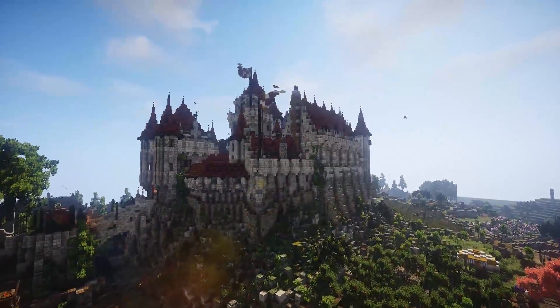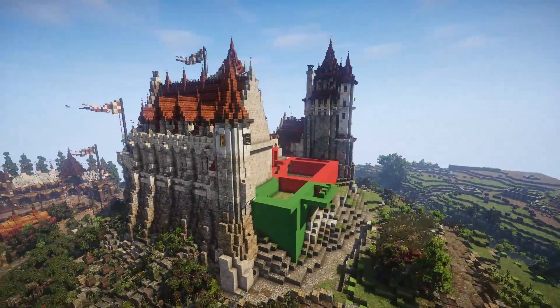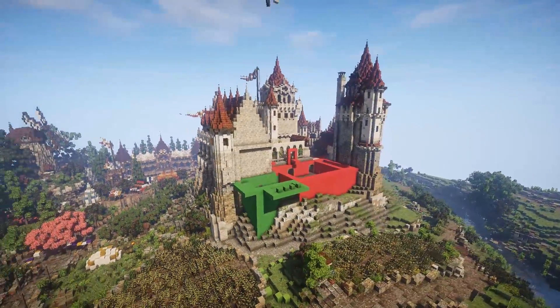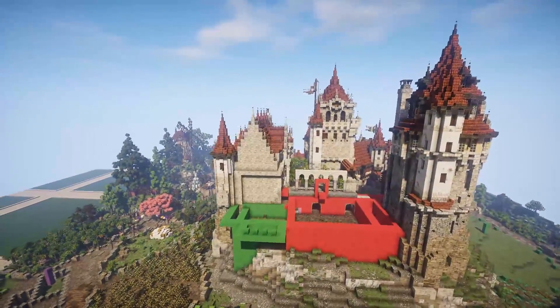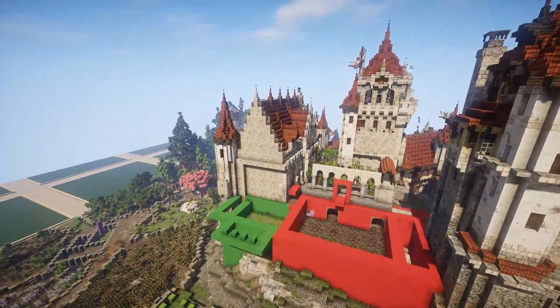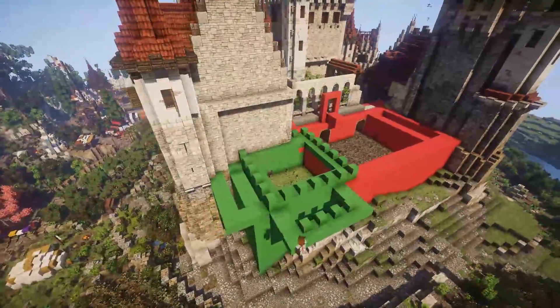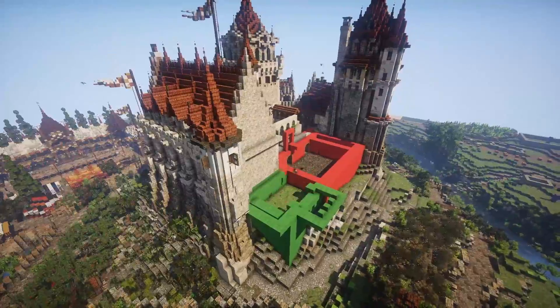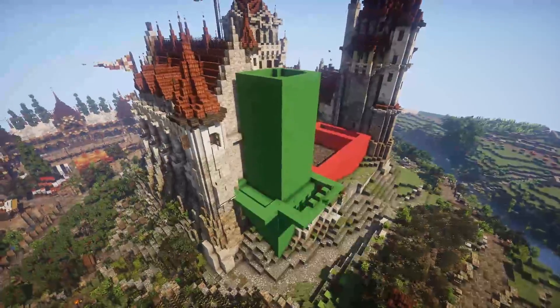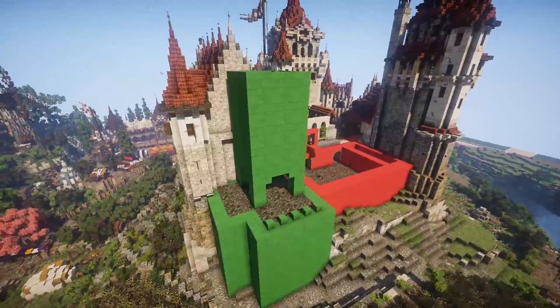Hey guys, it's Ducan Red One, and welcome to episode 19 of Chateau de Lumaire. Today we are going to be working on the chapel. One of the most historically important parts of medieval society is the church. We are not basing this off the Catholic or even a realistic church — we are basing it off more of a Game of Thrones type church, around eight gods.